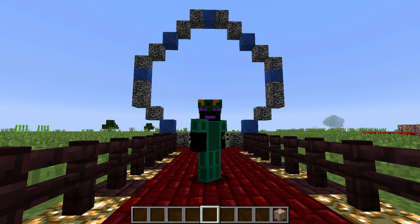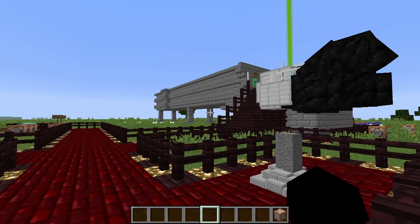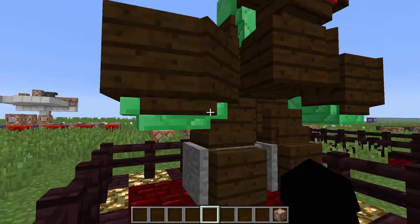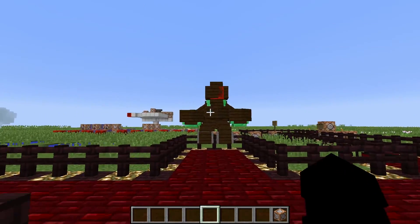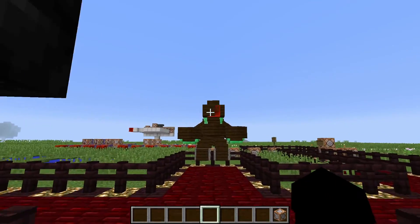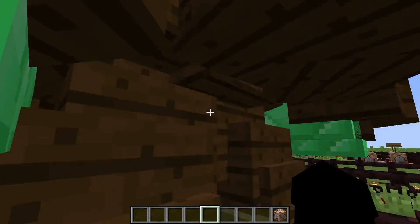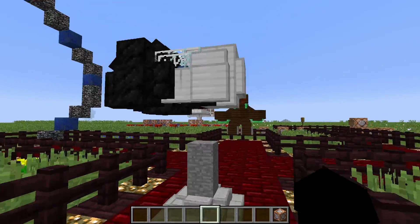Hey guys, Robot Lightsaber here. Today I've got a couple of creations to show you guys - you might have seen these in the last video. The first things I have here are a couple of armor stand tests that are no longer really in their sculpture shape for some reason. This one is supposed to be a Vortigaunt from Half-Life, and this one was supposed to be a portal gun on a pedestal from Portal.